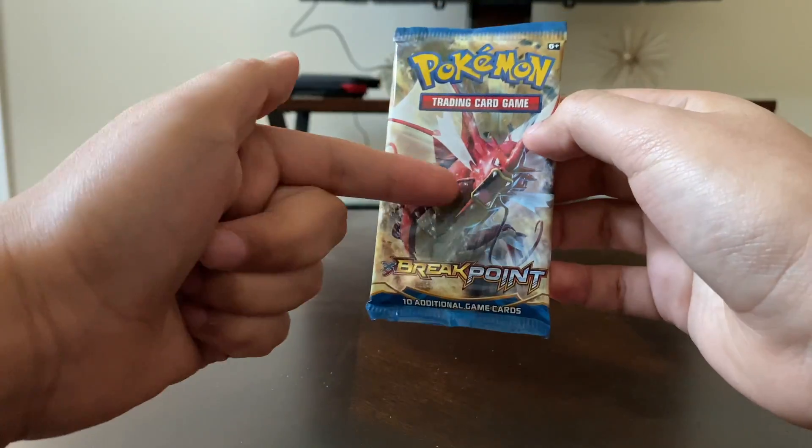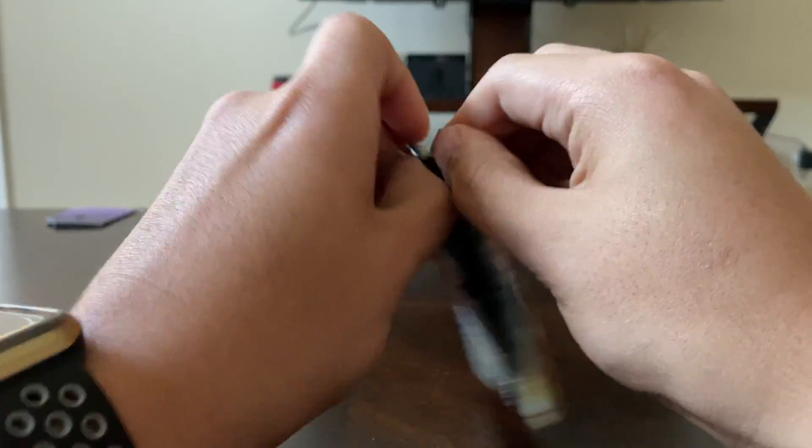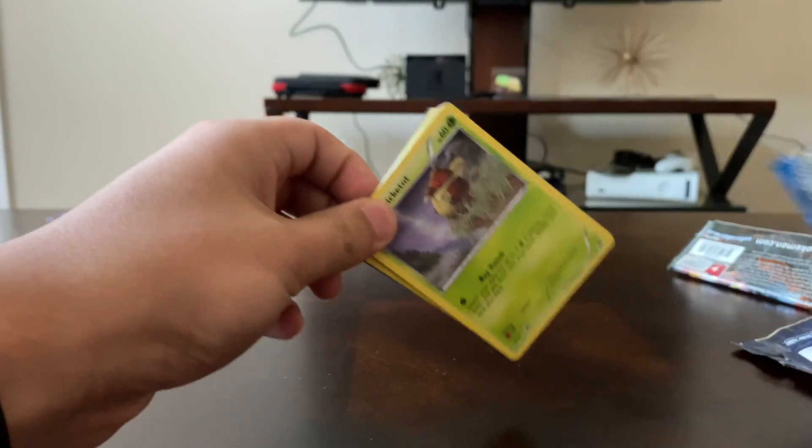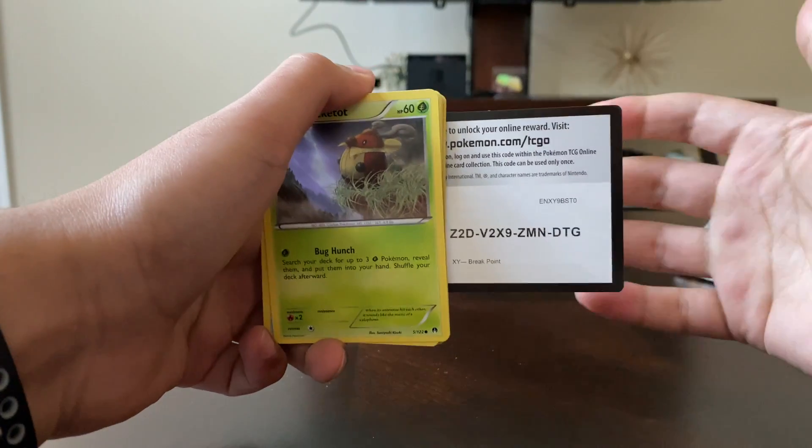Our final card we have is a Haunter. Next pack we have is XY Breakthrough. Let's hope we get the shiny Gardevoir that's posted right here. Let's open this up and reveal the access code.